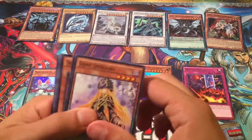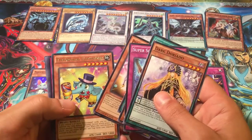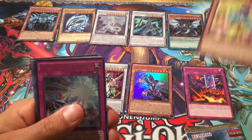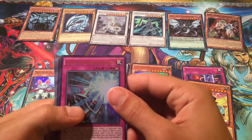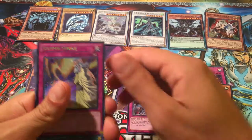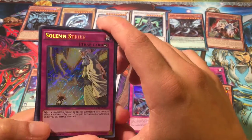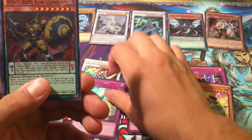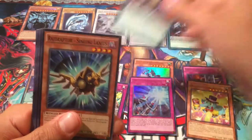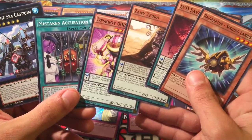We also got a Buster Blader in our Yugi tin when we open that. For our rare we have Performapal LF Hammer. We have Super Soldier Shield and Solemn Strike — awesome, finally! It did not take as long to get that either. Different Dimension Demon, Rebel King Leonitis, and some of our other commons here.